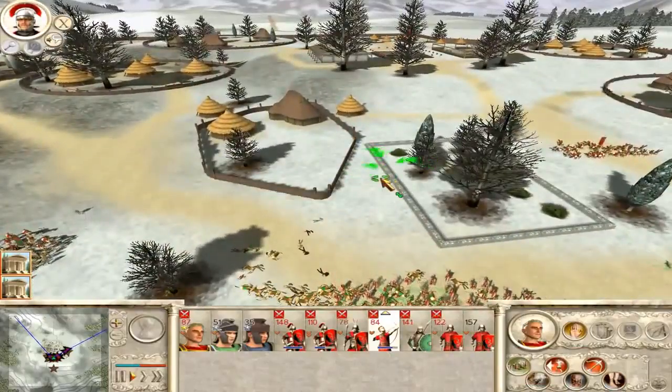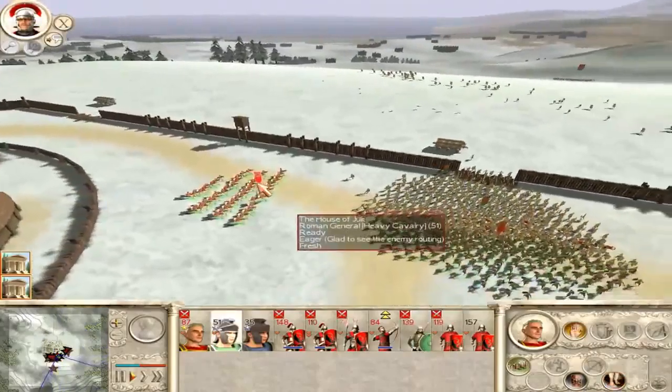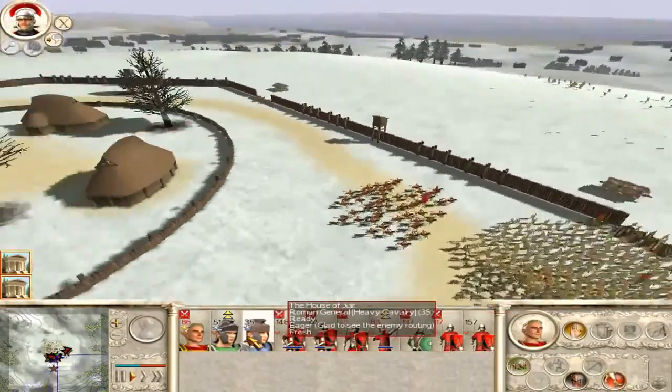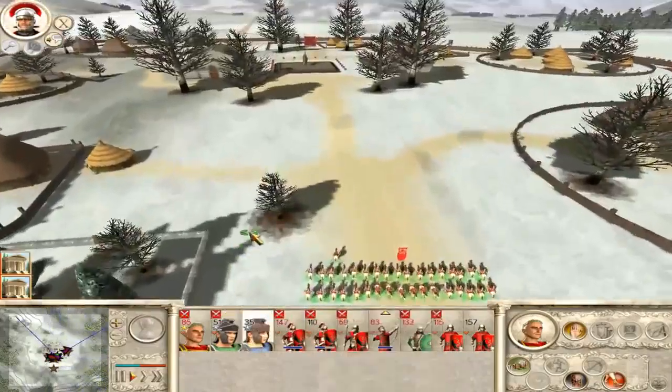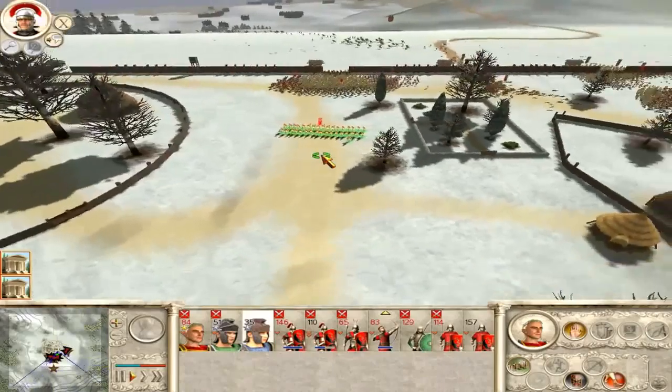Archery units, I want you to back off for a bit. I want you to charge into the side of there. So they've backed off over here. So what can I do that could be important? Interesting, interesting.